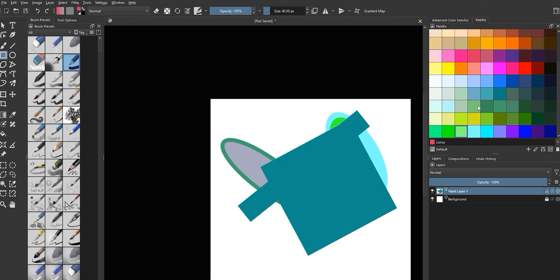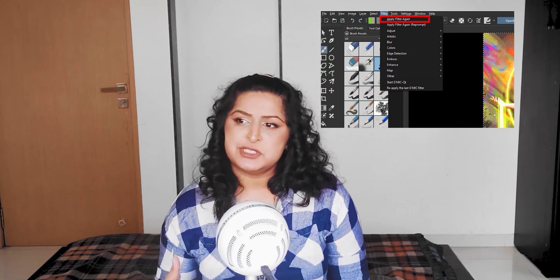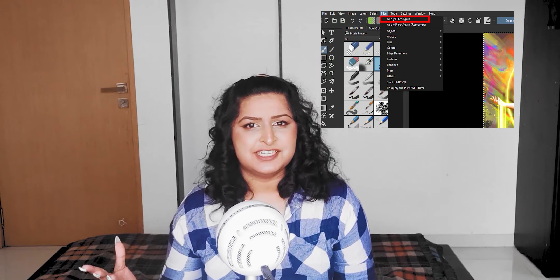So Krita is definitely coming for Procreate's brand. You can also filter layers by their names for all of you who use a million layers and name every single one of them. You can also paste into the current layer, which wasn't something you could do in the previous version of Krita. You can reapply a filter that you just applied — say I've applied blur to one layer and I want to apply the same exact blur to another layer; instead of having to go in and reset all of the parameters by hand, I can now just click on the new layer and select Filter and Repeat Filter.